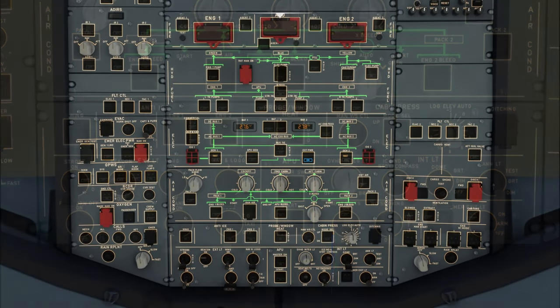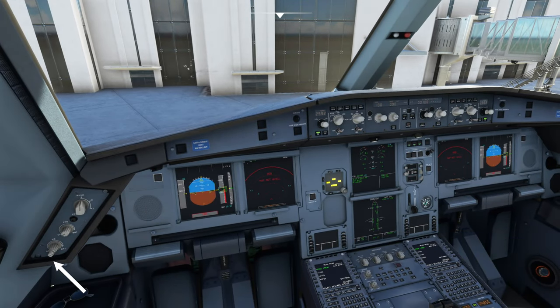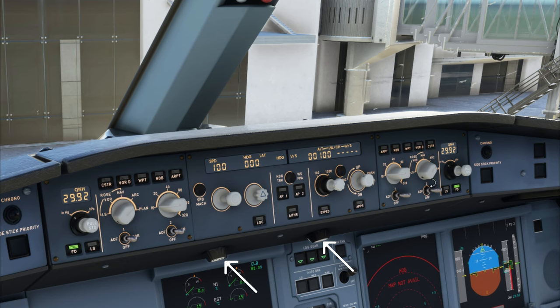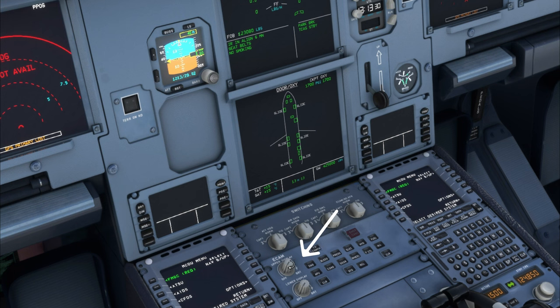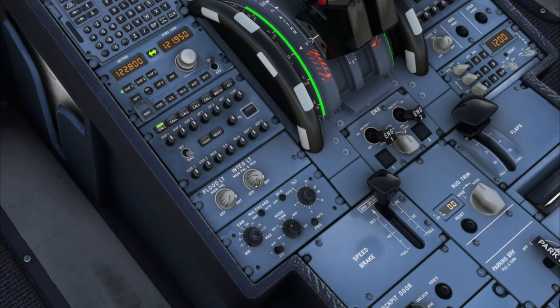We also have some dome lights here. Once that's all done, let's adjust the lights down in the cockpit. Over here on the left, we can turn these light switches up to adjust the pilot displays. For the autopilot, we have two knobs underneath that we can roll to the right for illumination. Coming down to the center console, we have the ECAM lighting and backlighting for the pedestal as well.